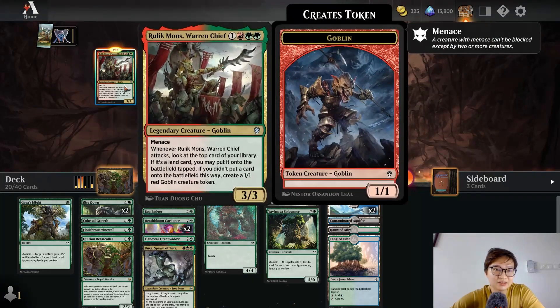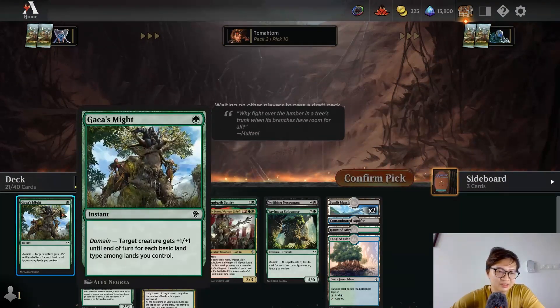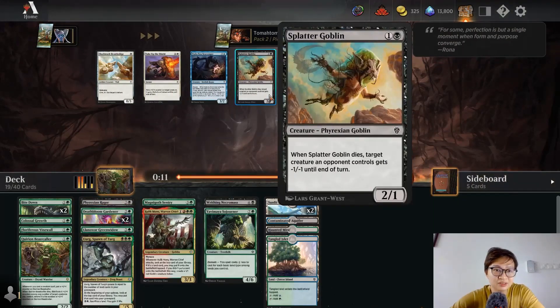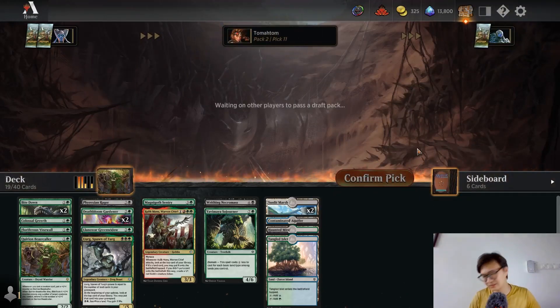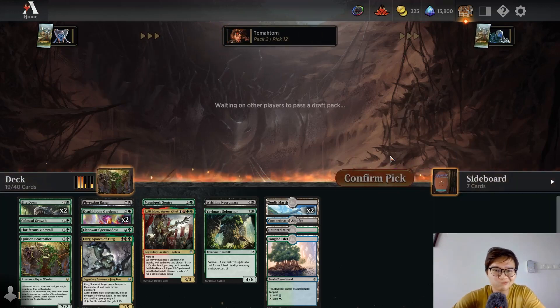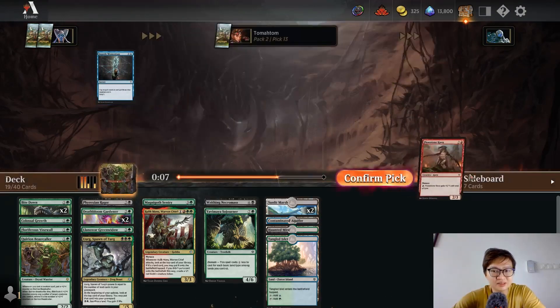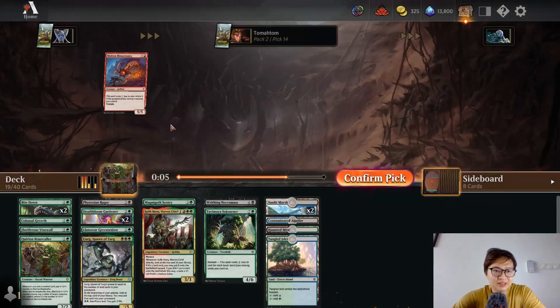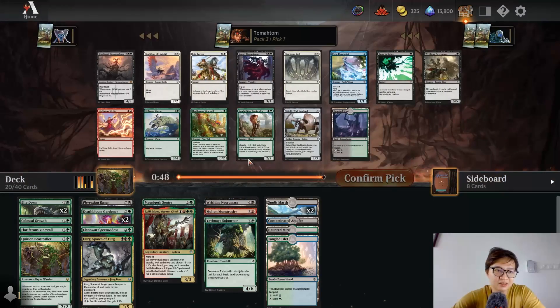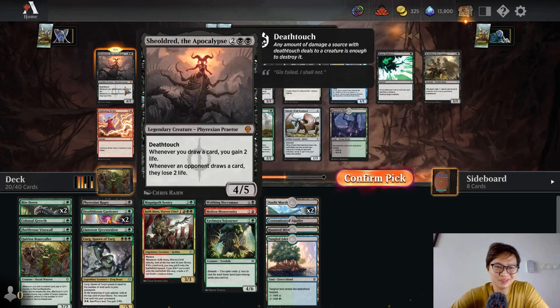Now I can pick Relic Monk. With Deathbloom Gardener I think I can manage the mana. I don't want to play Gale's Might; I don't want to play Bog Badger. Fracture Rager didn't wheel — understandable. Okay, there's a Savannah Manaworker; I'm going to pick it. I'm green-black base but I can definitely splash other colors. One of the best black rares in this set — I'm picking Sheoldred, the Apocalypse!